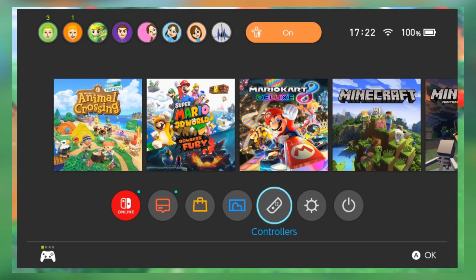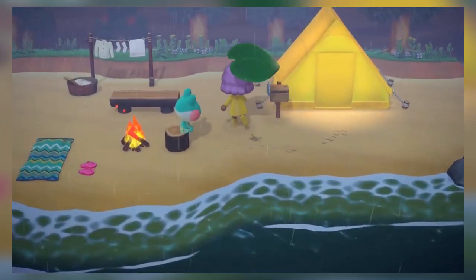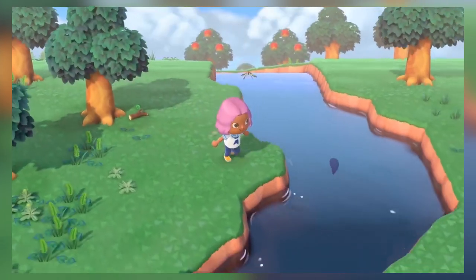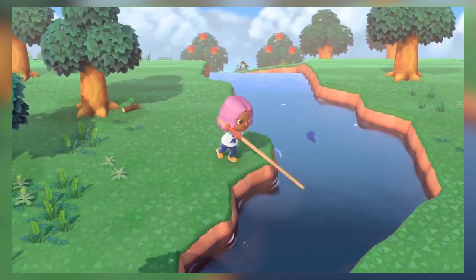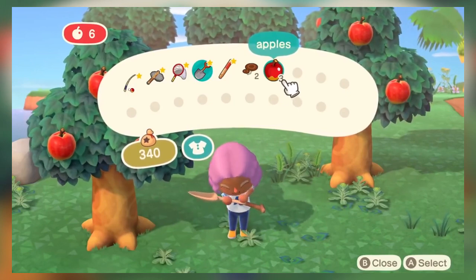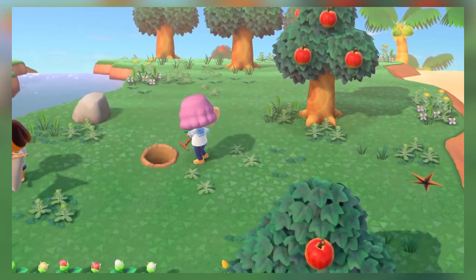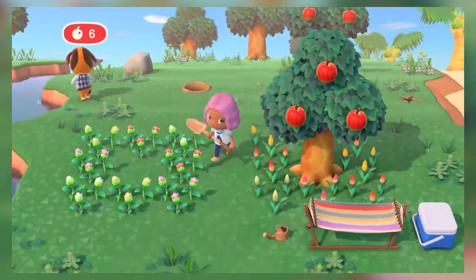On the Nintendo Switch, you have the option to create 8 unique users, and you'd think that opening the game on different users would allow each user to have their own individual island. But nope — Nintendo made it so that all 8 users have to play on the exact same island. So if you share a Switch with your family or friends and you each want your own island, you'll each need your own Switch and your own copy of New Horizons, which is just so scummy of Nintendo. I hope a future update changes this.